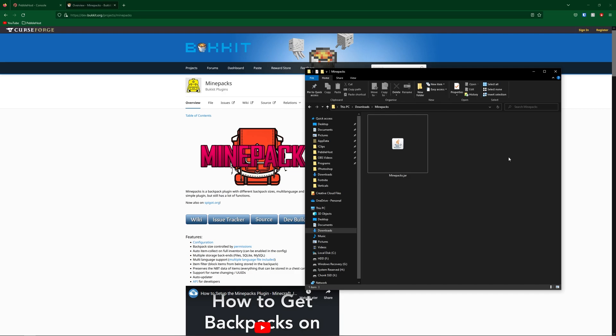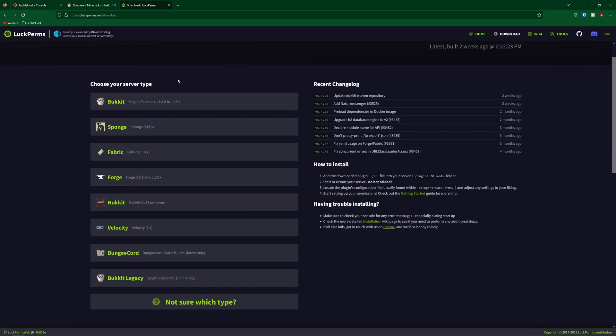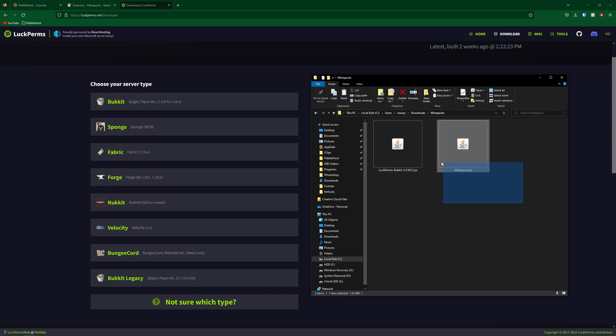However, for Minepacks to work, we do need a permissions plugin, and for this video I'm going to be using LuckPerms. There is a whole video on LuckPerms if you want to learn how to use it, but I will be showing you some basics in this video. The second link in the description will take you to LuckPerms — as we're using a Bukkit plugin, we're going to install the Bukkit version. So click Bukkit, and now we have our two plugins: LuckPerms and Minepacks. Upload both of these to your server's plugins folder and restart it.